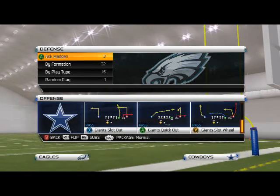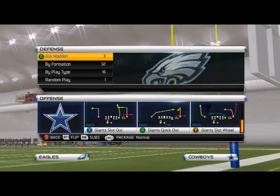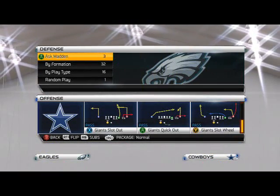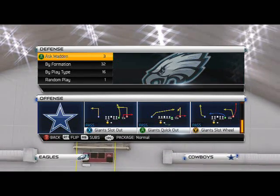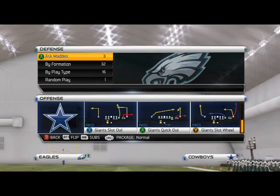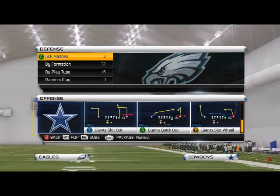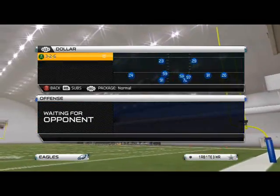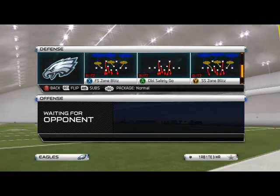There are a lot of plays I like out of New York, and this is another great opportunity to share a play I don't see a lot of people talk about — a play that deserves recognition in the Madden community. Giants Slot Wheel has some of the better traits of plays in Madden 25, especially with the wheel routes and the delayed blue drag routes. Let's hop in and break it down against Cover 4, Cover 3, Cover 2, and Cover 2 Man Under.